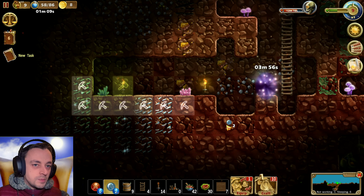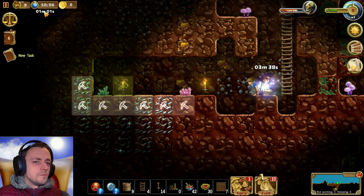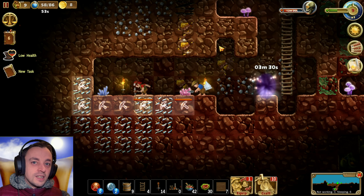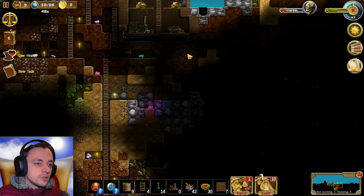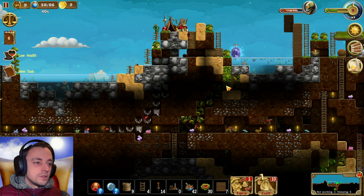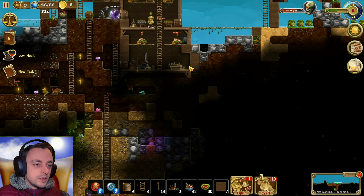Come on dwarves, if you're not sleeping - which you probably are. Why is there a number counting over here? It's counting down, that's bad. Whatever it is, it's going to be done in a minute. Maybe it's for another portal somewhere. It's that portal. We can replenish that. We've got three portals now. Well, actually we've still got two.